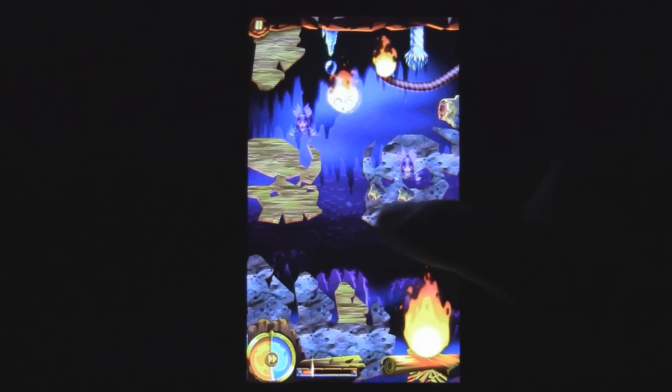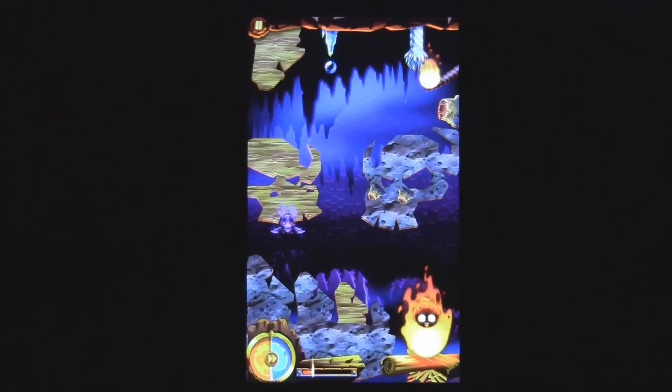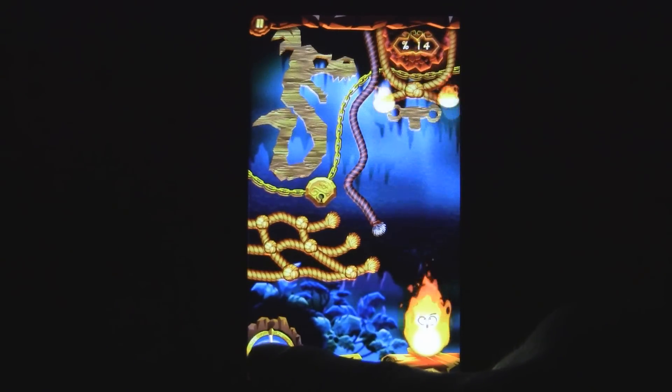Things like these volcanoes up here can also help you, because they can turn you into a little flamethrower for a few seconds. Once you get to the top floor and your time runs out, you'll start with a new character.